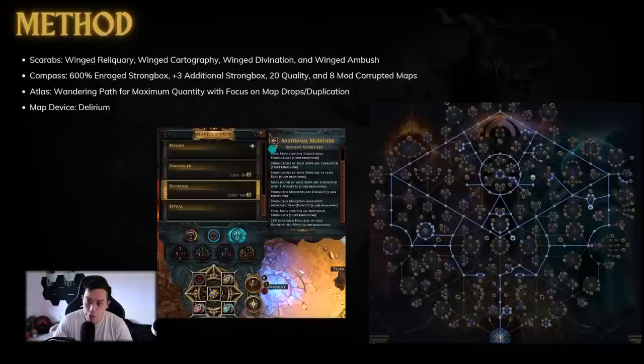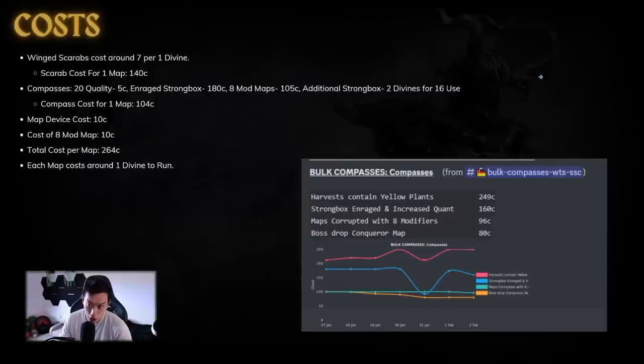For the atlas this is a wandering path strategy for maximum quantity with focus on map drop duplication. You could theoretically not use wandering path — your quant will be lower and you can try harbinger or another league mechanic instead. We're taking all the map duplication nodes, some deli orb drop nodes, some shrine chance nodes, and nodes that increase the effect of strongbox modifiers. This allows you to open the strong boxes again and slows down the deli mirror progression. I also took some breach chance since breach is probably one of the best league mechanics for slowing down the fog.